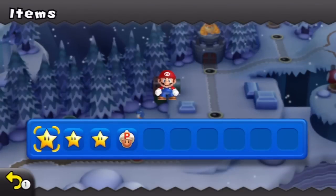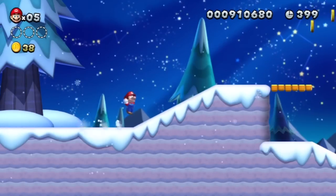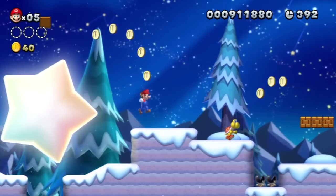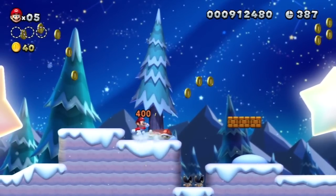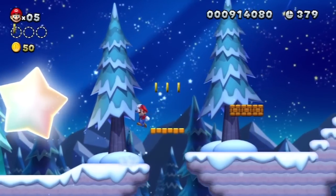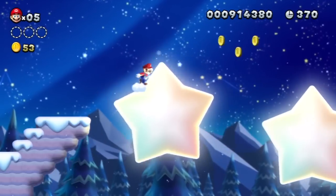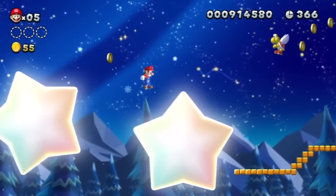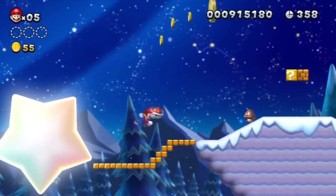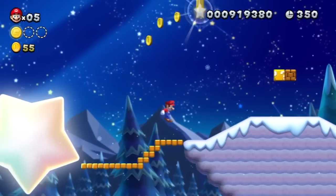Let's see what other items we have — that's it. That's okay, well, at least now we know. Here we go — on the star. Okay, we got this. We did it! I probably should have used that Koopa to get onto that star, but looks like we still got it. Nice.